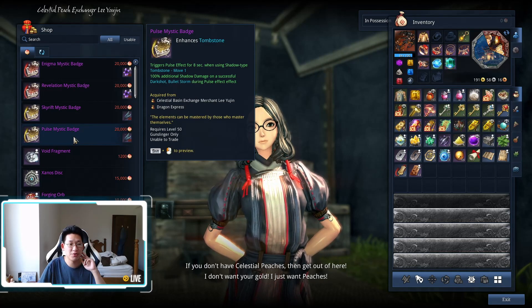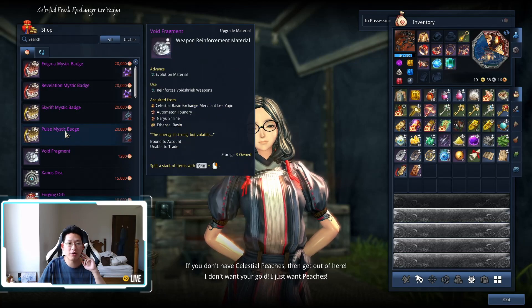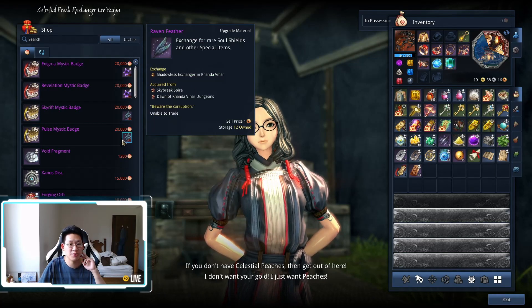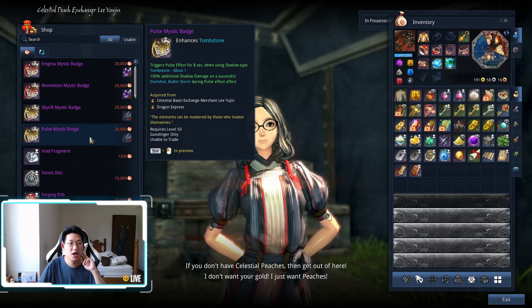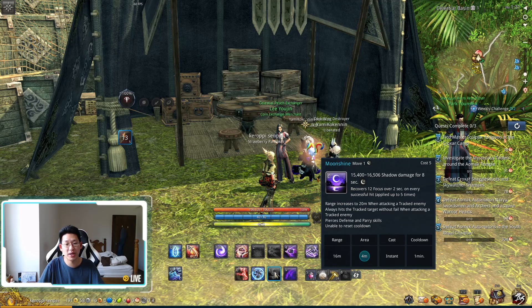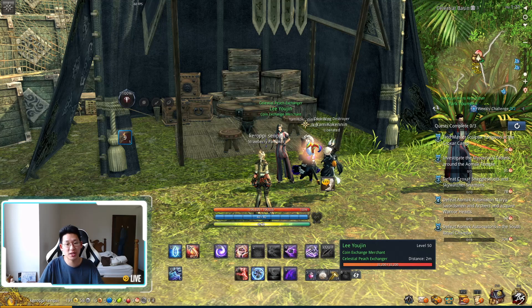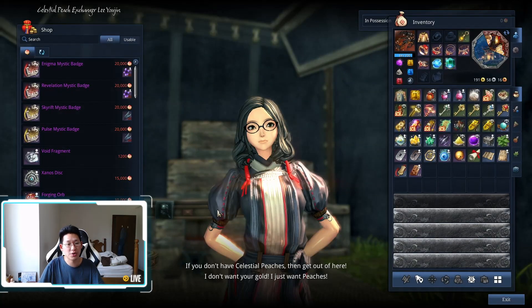If you have the resources, go Pulse. If you don't, it's not the end of the world — you can still go Revelation. However, I recommend saving up the raven feathers and going Pulse because 100% is quite big. If we look at the cooldowns, your tab cooldown is only 1 minute 30 seconds while your C cooldown is 1 minute, so there's only a 30-second difference but you're getting a 50% damage increase. That's why I recommend going Pulse.